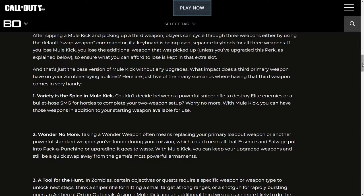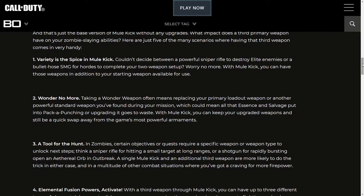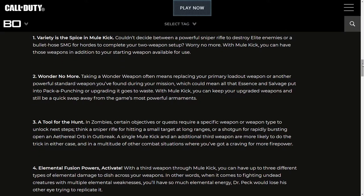A lot of my friends who came just for Black Ops Cold War and didn't know about old zombies think Mule Kick is gonna be bad. Maybe on some older Call of Duty maps where you couldn't have seven or eight perks at once, you could sacrifice the third weapon slot for a better perk. But here, since you can have everything, I think the third weapon slot is really valuable.